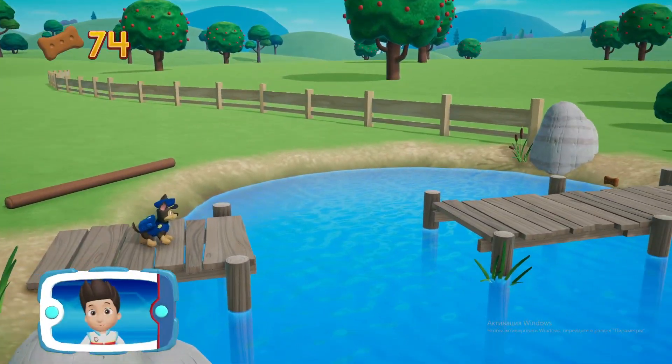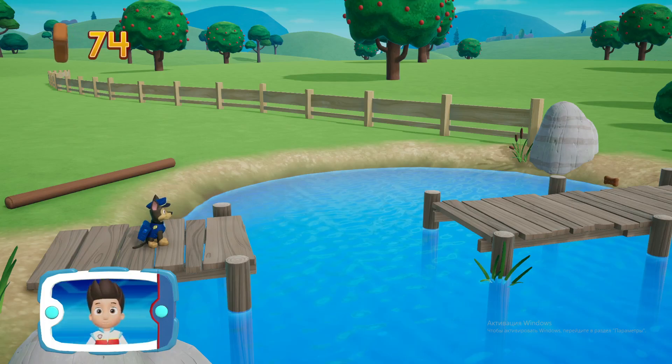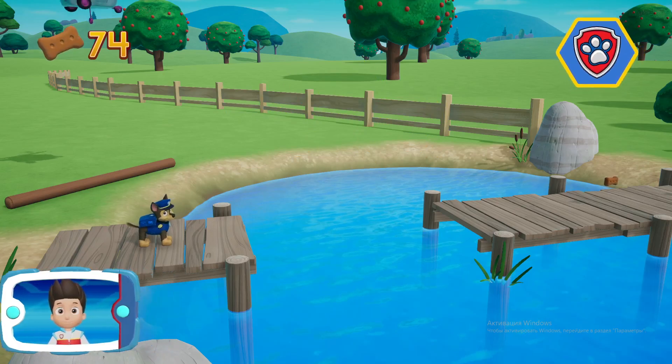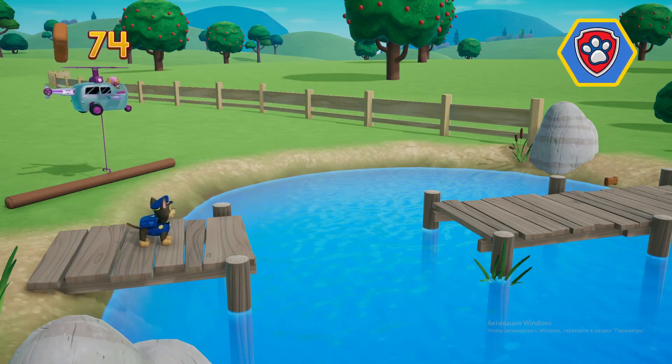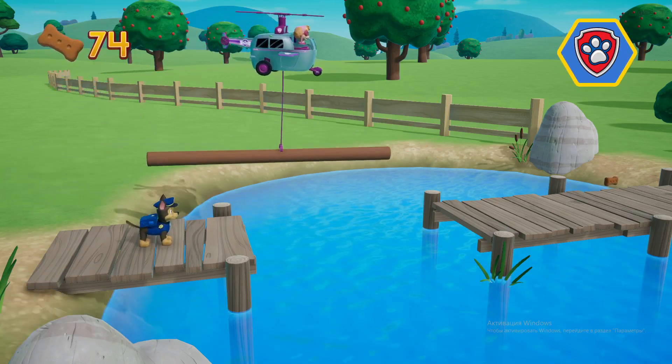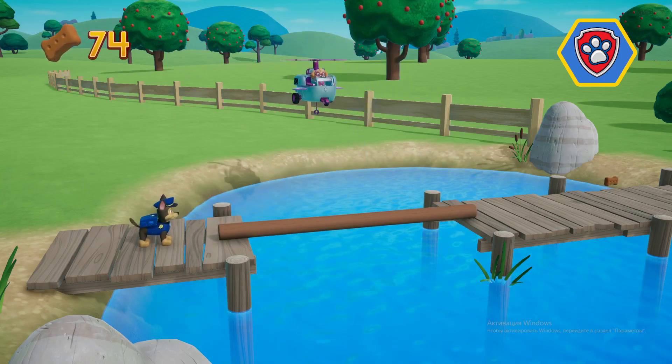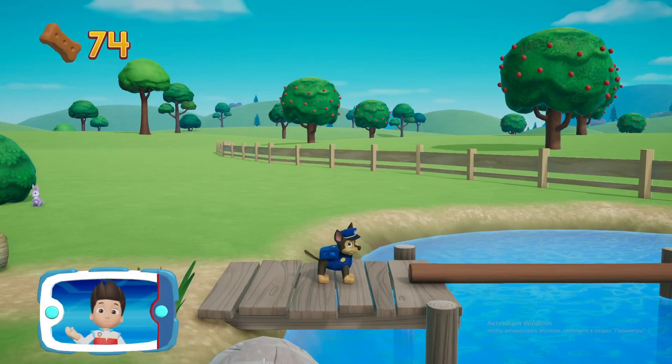See that log? There's no way for Chase to get across. It looks like Skye's help is needed. Choose the pup ability. All right, now we can keep moving.